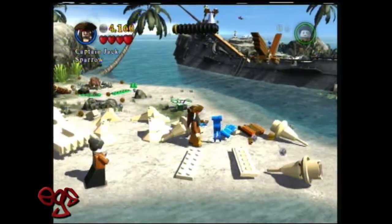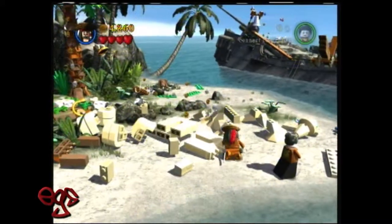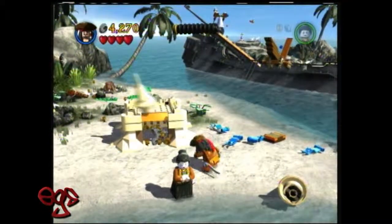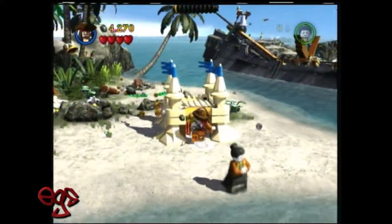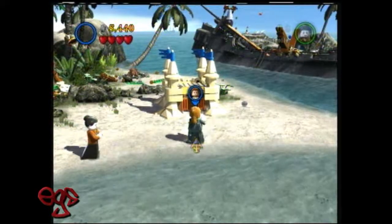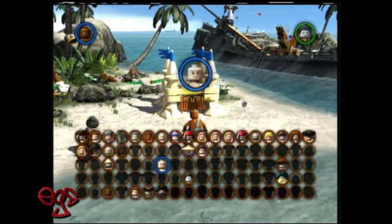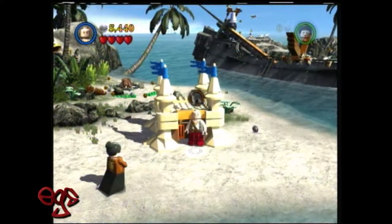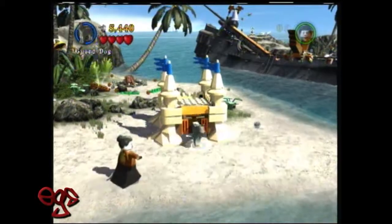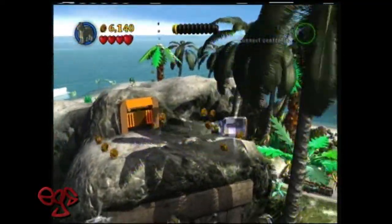Then you're going to want to go pick a character in the build to the right — you want to do the left side first. Then you want to go to the entrance as the dog or Marky, any small person will do. Go into the entrance, and then it'll shoot you all the way to the top of the cliff face, and there's Bottle 2.